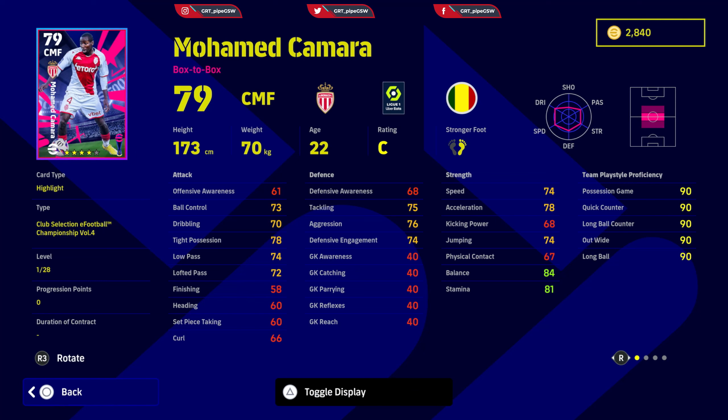Mohammed Camera — box-to-box midfielder. Great starting points. Defensive awareness needs to be 75, ball control and dribbling tight possession up to 75, low pass around 82, finishing close to 70 — 65 is the low ballpark. Speed as much as kicking power is close to 75 to 80, acceleration as much as offensive awareness is 75 and above. Physicals to at least 72-73 physical contact. Skills: double touch, cut the one touch pass, gamesmanship, interception, sliding tackle, acrobatic clearance, and fighting spirit.